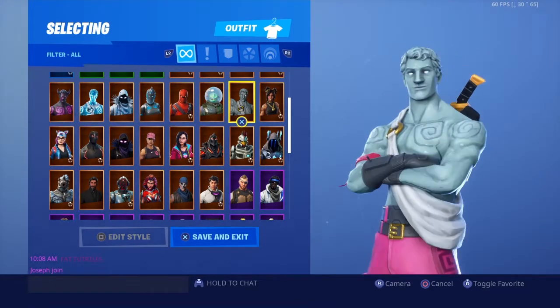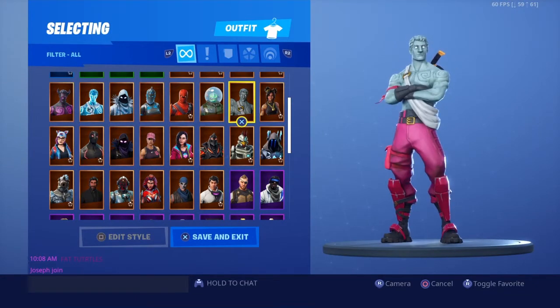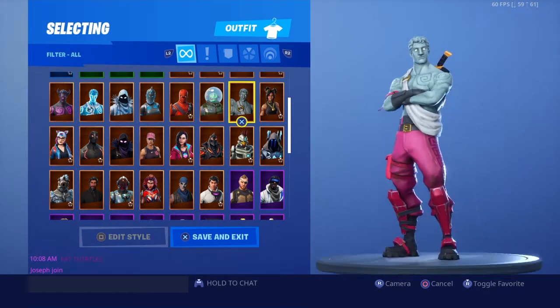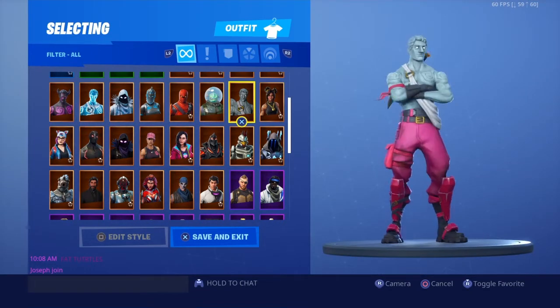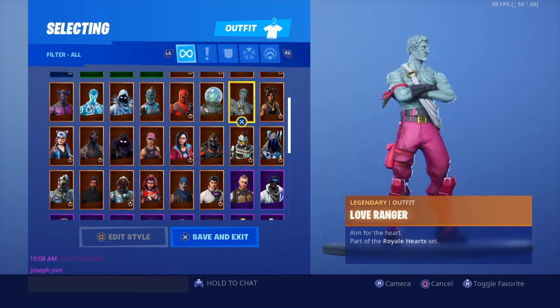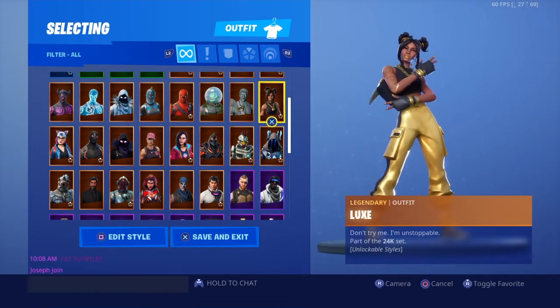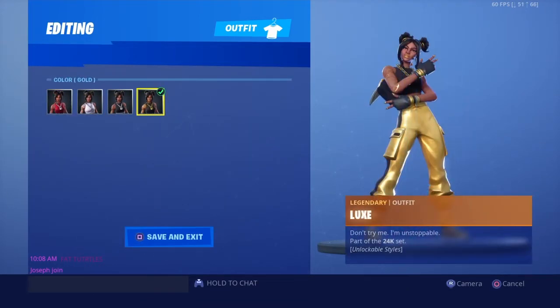Then there's the OG Love Ranger. If this skin hadn't come out I don't think I would have bought any other winged skins. Back in Season 3, John Wick plus Love Ranger was the tryhard combo. I love the skin and always will, but I don't like how it's pink on the bottom — it's too bright and people can spot you from far away.